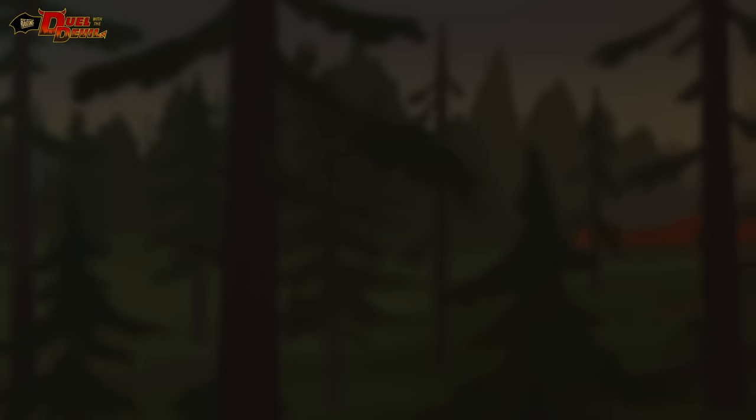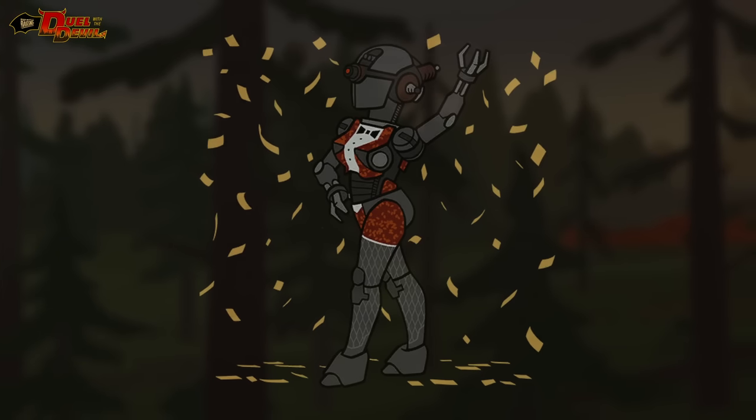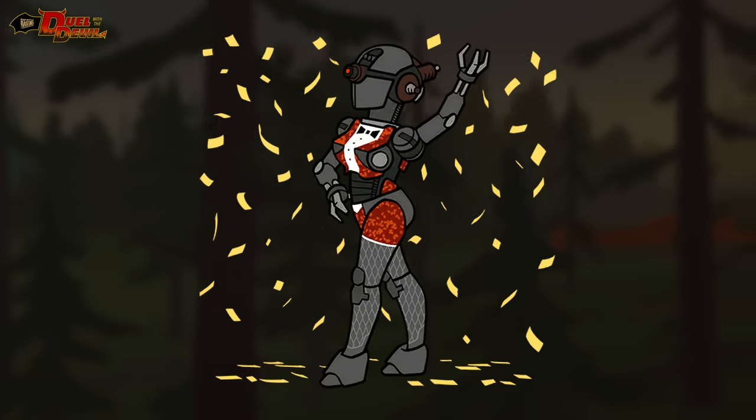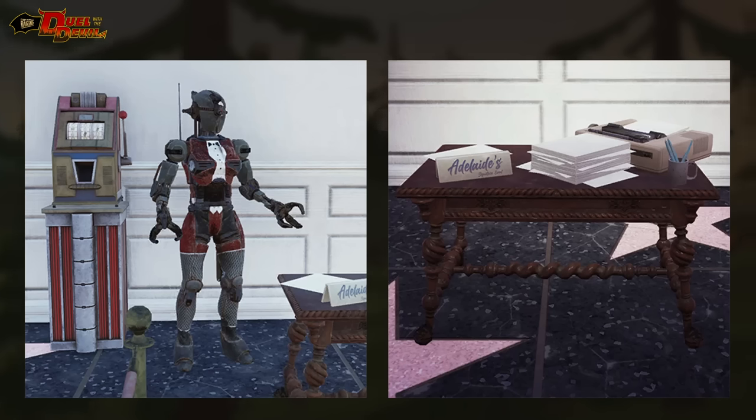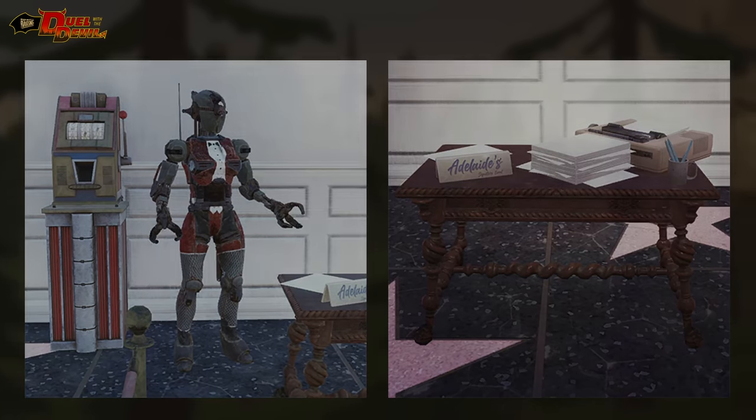Now it's time for a closer look at one of the most interesting new items on this scoreboard — the new Assaultron ally, Adelaide. It seems like it will give an interesting buff to the player: a bonus effect called human-robot interaction, which will reduce damage from robots by 25% and increase damage to robots by 15%. Looking forward to learning more about this one, as it's great to see an Assaultron ally make its debut.